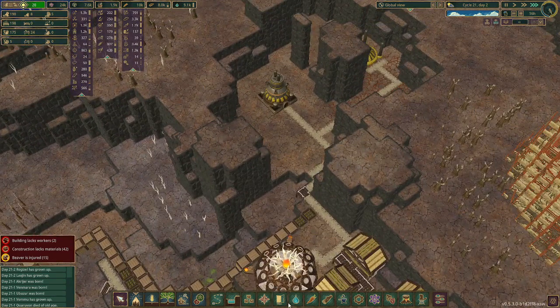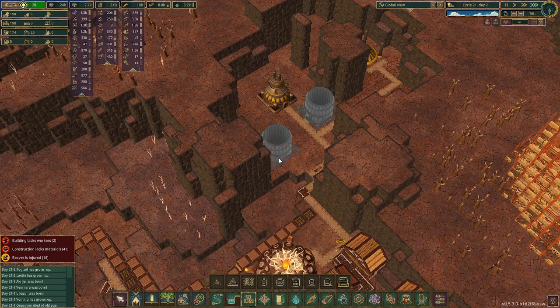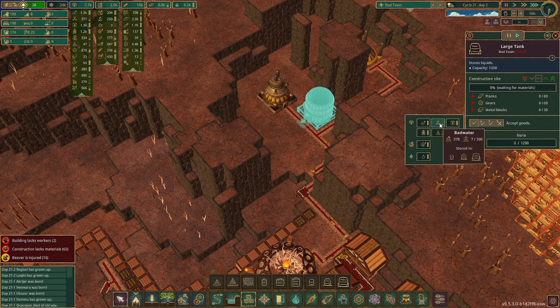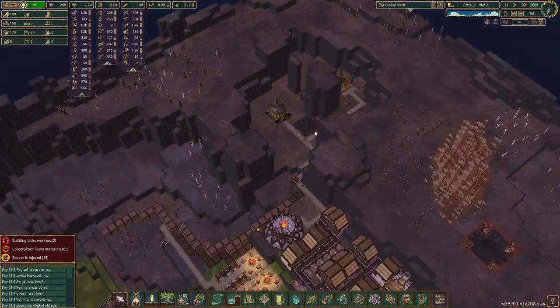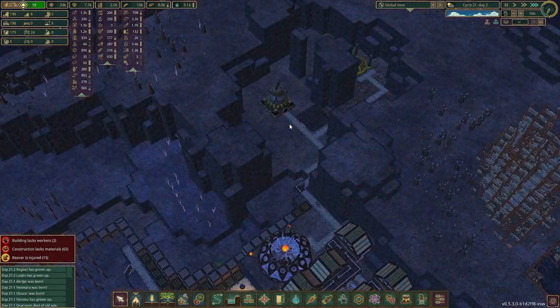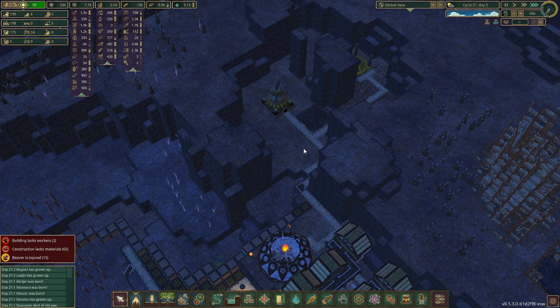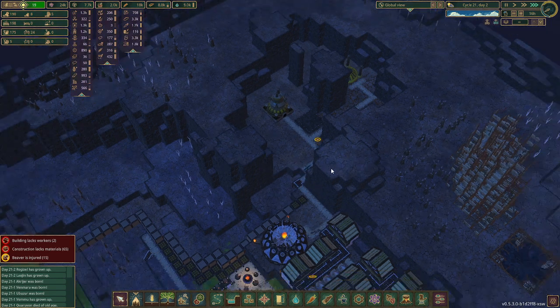Before we do anything, we need a large storage tank. This is going to be for the bad water — it's going to be a supply obviously. Look at this — they've already got 336 of 1,200 bad water in there, with all 10 of them working in there. That's insanity!